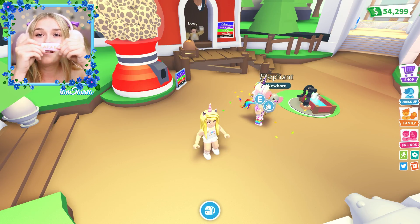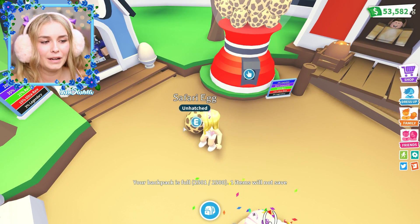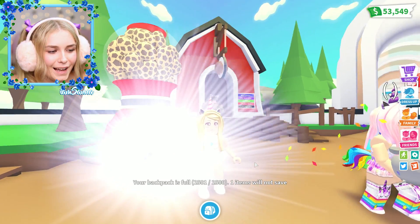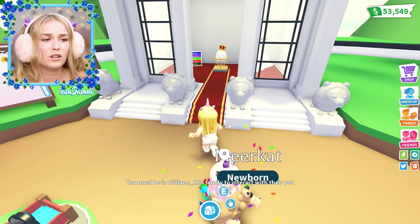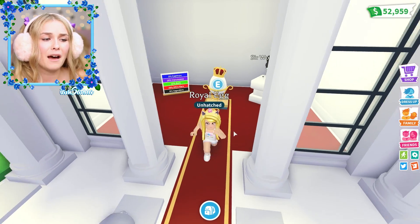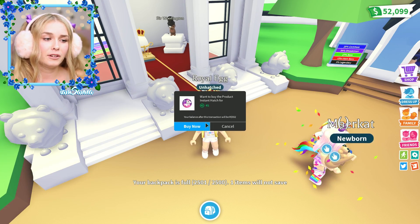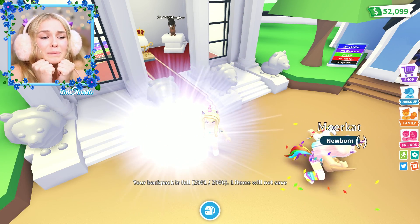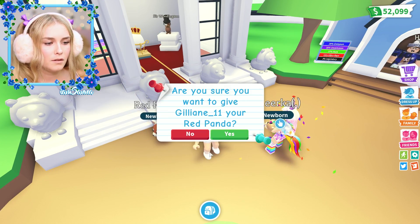We get another safari one - time to open it. We hatch it and it's a meerkat - cute. I kind of want to get her a unicorn so maybe we should try a royal egg. I know I don't have any more eggs to open - I've opened about 20 eggs - but I really want to get her a unicorn. Please be a unicorn - another red panda. Okay, I'm going to give her the red panda.